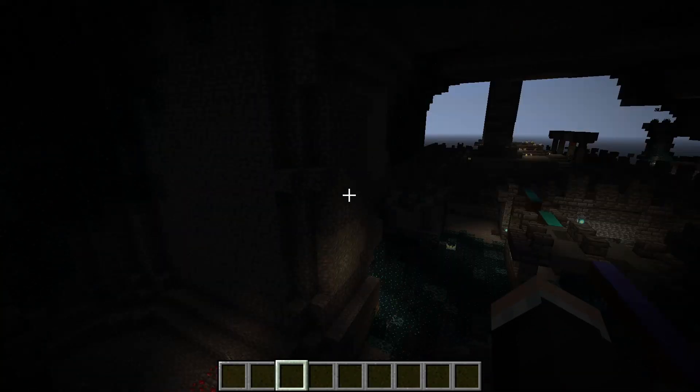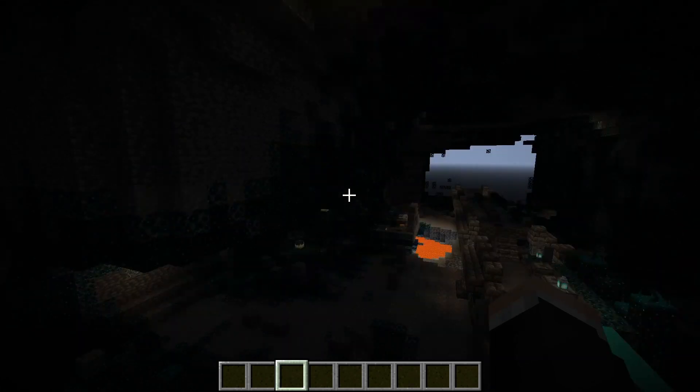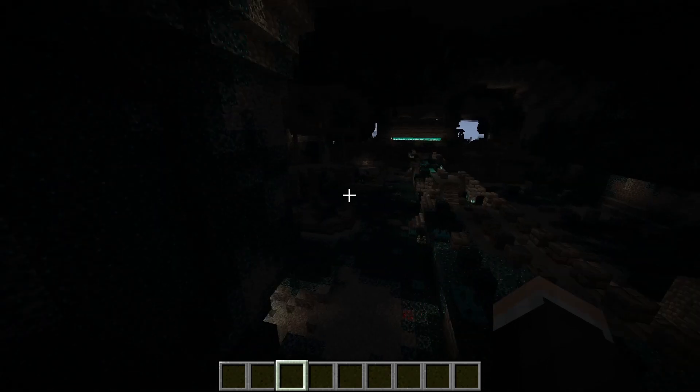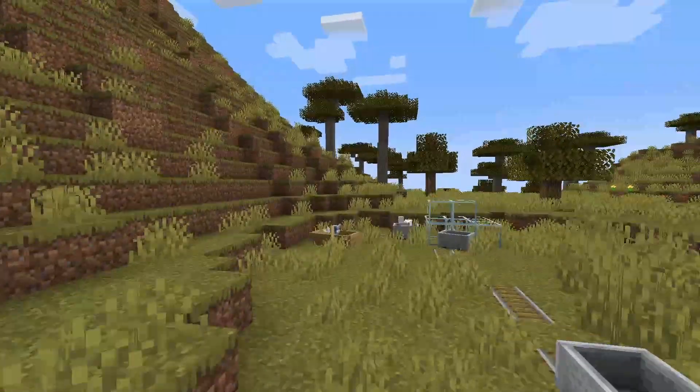We're currently here in the deep dark, and there used to be a lot of copper ore veins generated around here, which was never intended. That is something they fixed — as you can see, no copper ore veins have been spotted here. Of course it's just one ancient city to check, but it seems like the fix works.